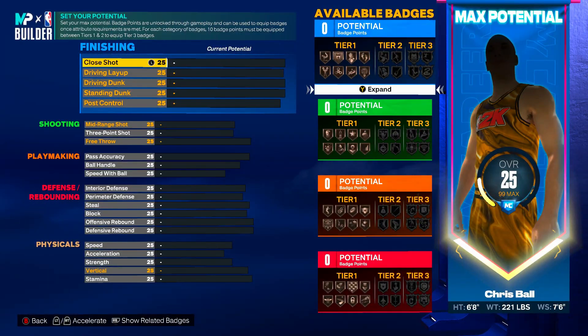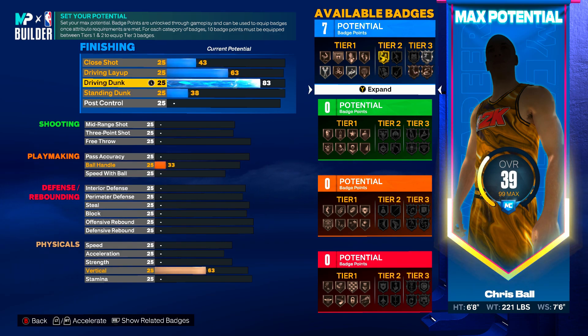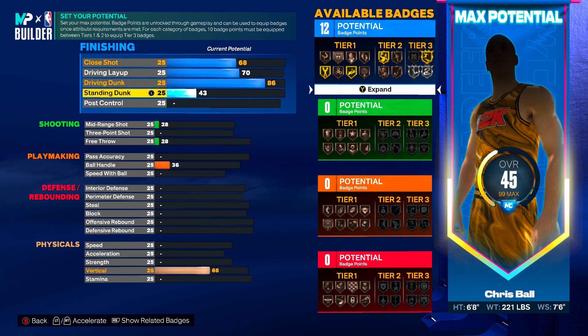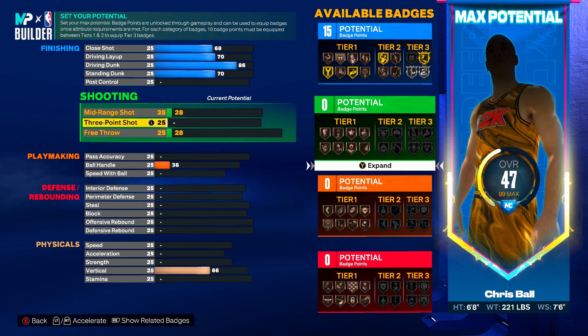Moving into the attributes, starting with finishing: you're going to have an 86 Driving Dunk to ensure you get Gold Limitless Takeoff. Your Driving Layup is going to be a 70, Close Shot a 68, and Standing Dunk a 70. For this build I would 100% recommend putting at least two of your four badge points — from completing the Rebirth quest or becoming a starter in the NBA — on finishing.